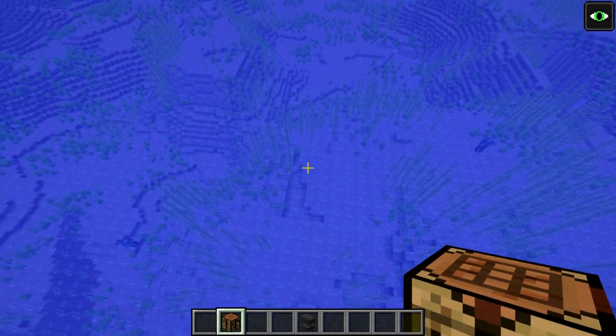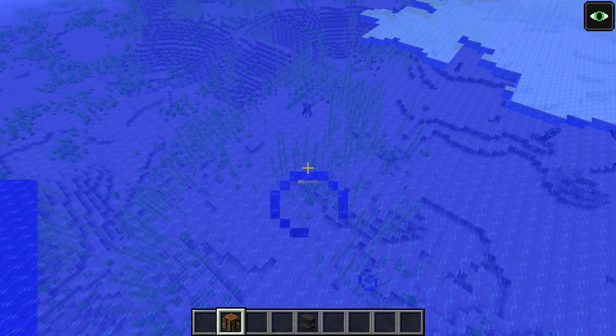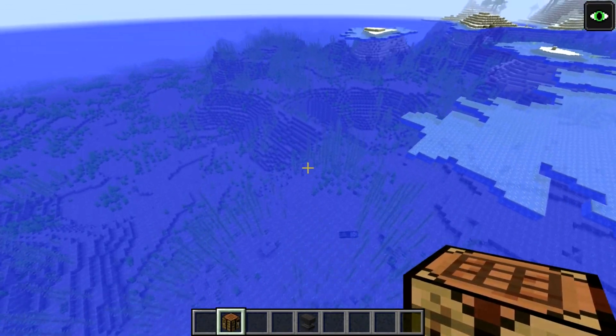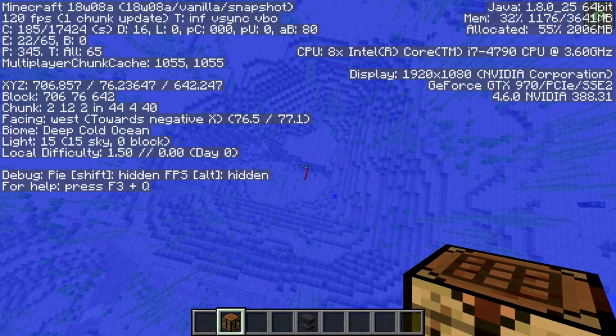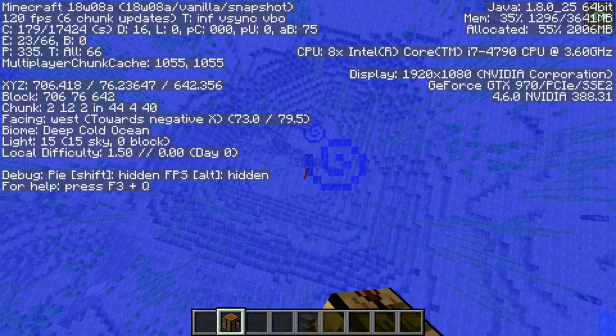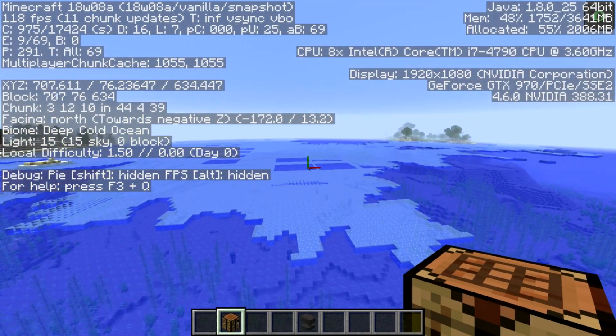There's also cold ocean, which is what this is right here. Cold ocean does have plants in it like kelp and seagrass. And there are also the deep water variants of these biomes. If I hit F3, you can see right here where it dips down — this is the cold deep ocean. And there's also deep frozen ocean as well.